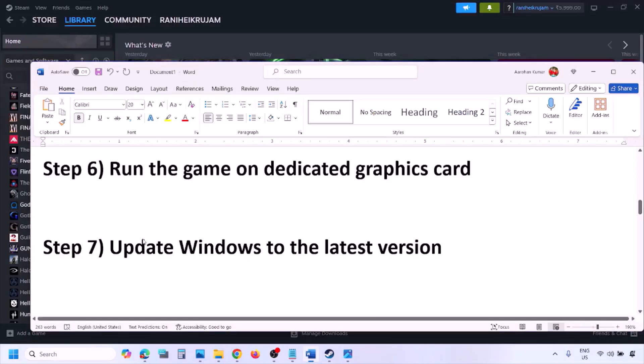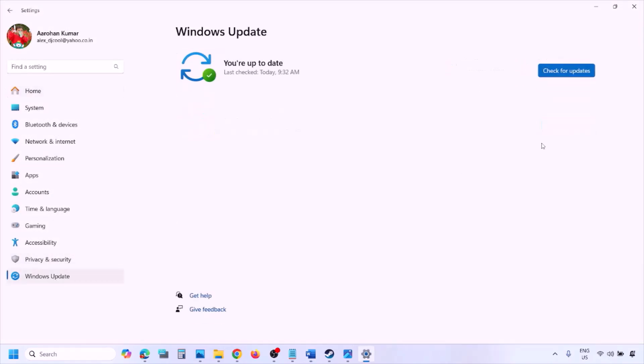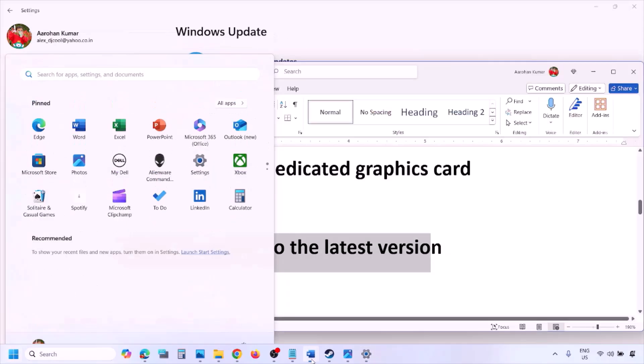The next step is to update Windows to the latest version — this is important. Go to Windows Settings, go to Windows Update, and click Check for Updates. Once all updates are installed, restart your computer and after the restart launch the game and check.